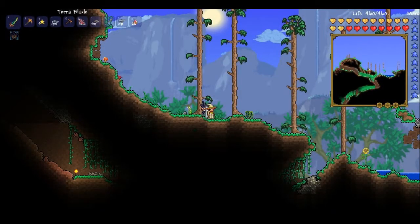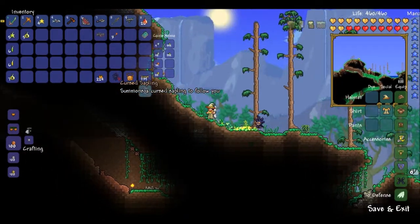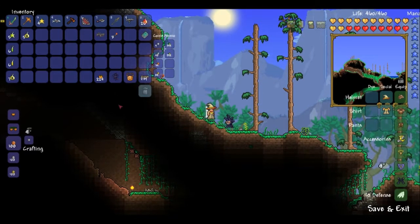Welcome back to another Terraria video. Today I have a pretty cool pet for you guys — the Cursed Sapling, which is a rare drop from the Morning Wood monster during the Pumpkin Moon event. To use it, it's just like any other summoning item.